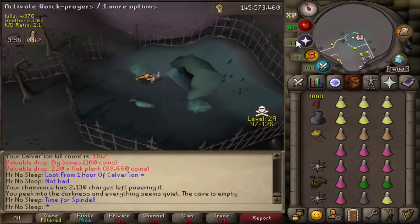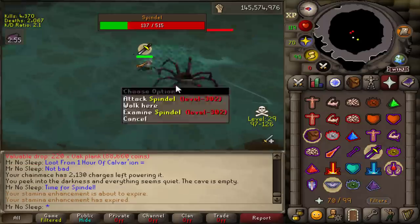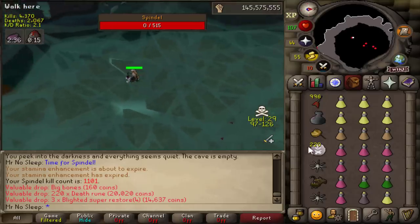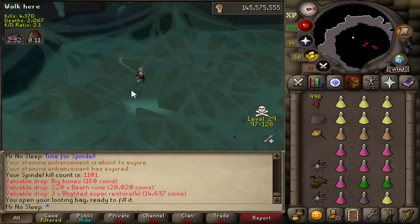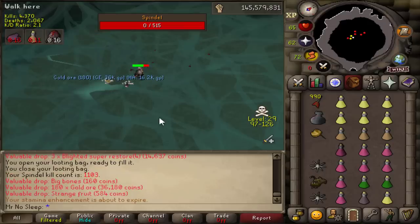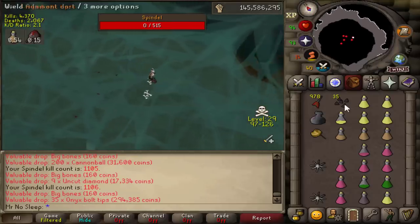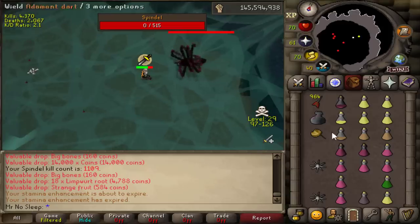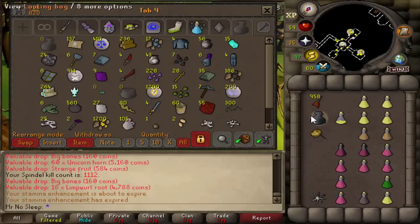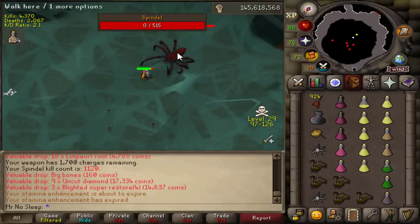Now we move on to Spindel, using pretty much the same setup as Calvar'ion. The only difference is no salve amulet and you do have to bring darts to kill the miniature spiders that spawn occasionally. Spindel is a great location for avoiding PKers compared to Venenatis because it is in 1v1 wilderness - you can't get attacked by a team here. You have such good sight of the whole room that as soon as a PKer drops down you can simply teleport out or decide to anti-PK them. I actually didn't run into any PKers during this hour. Spindel is very similar to Calvar'ion in that you really won't be using much supplies at all - the only thing you'll be burning is a lot of ether because of the wilderness weapons.